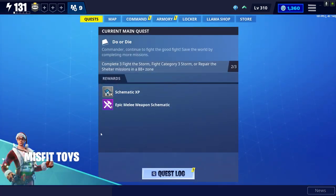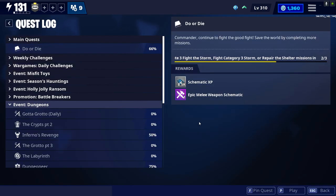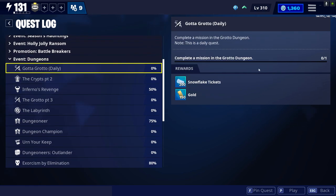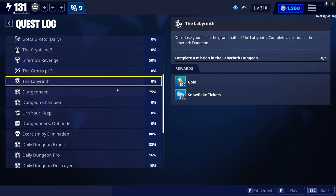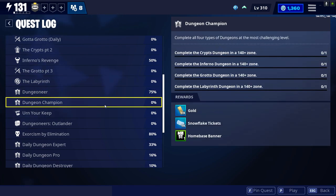Let's talk about the more objective way to get gold, and that's going to be the Dungeons mode. As you guys can see, if you haven't completed all the Dungeon mode challenges, there's a lot of gold to get from this mode. Obviously, you're going to get gold when you complete an actual dungeon, but you're also going to be getting gold from the daily quest, which gives you 150 gold. There are also other gold challenges in the Dungeon mode, like completing the Labyrinth — if you complete all the Dungeons, you get 250 gold.